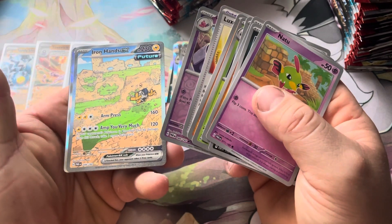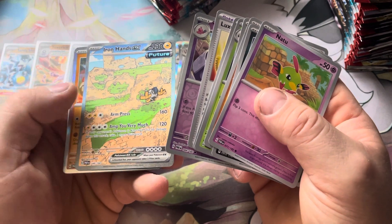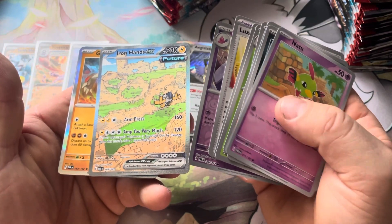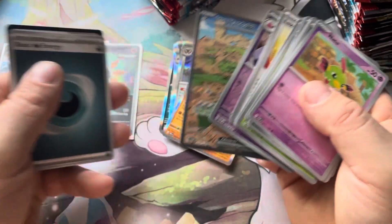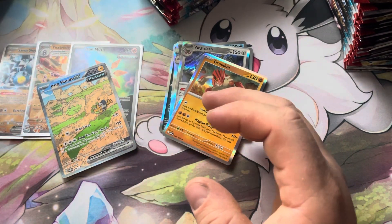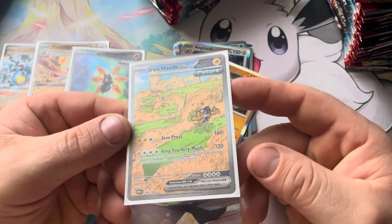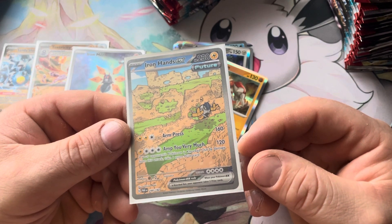Tinkatuff, Iron Hands EX — and I think that's the alt art, so that's pretty sweet! I'm happy with that one — that is pretty nice. It's not Roaring Moon but I'll take this one for sure. That's a great card, and a Groudon, so I'll put that in a sleeve. This is one of the sought-after cards from the set, just because of the ability to take an extra prize card. Pretty cool.